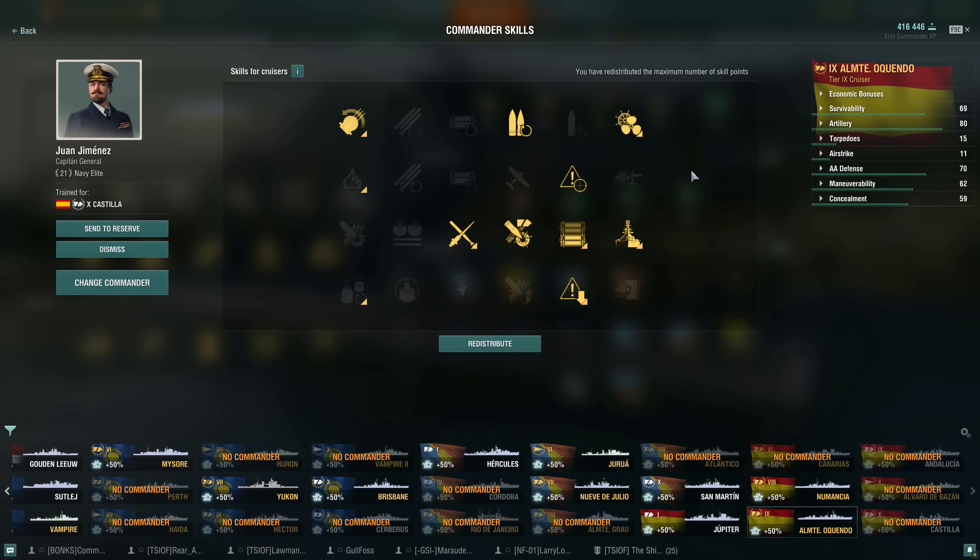For the commander build, I used one of my already built Spanish commanders and wouldn't change much, except maybe taking Demolition Expert instead of Safety Circle — but it's already 17% fire chance, which is pretty good. For one-point skills: Last Stand, which allows the rudder and steering gears to still function if knocked out — maneuverability is your life as a cruiser. Then Gun Feeder, because when you see those opportunities you can swap from HE to AP 40% quicker. Then Grease the Gears to offset the 13% debuff from the reload module, giving a 15% buff to traverse speed for a net 2% buff. And Adrenaline Rush — if you're taking damage you should get something out of it: a 0.2% buff to reload time per 1% of HP lost.